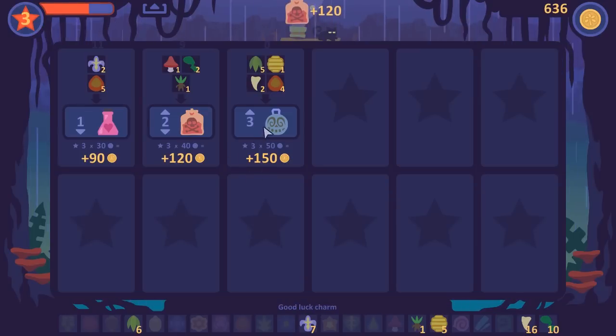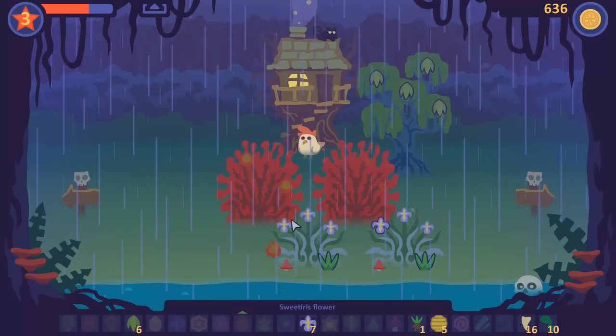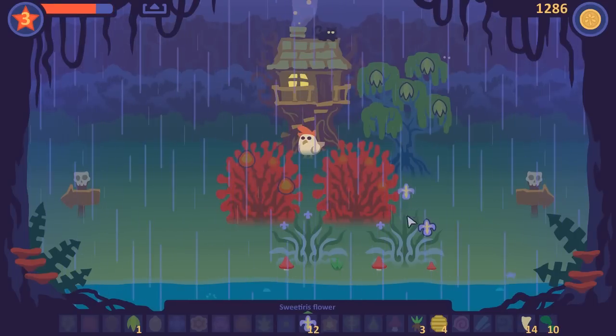So yeah, if we come here we can set different priorities. I'm going to set this as the highest priority — seeing as it's worth the most, it'll use those ingredients first. However, we are sorely lacking in the fruit category. But I think that'll make us the most amount of money. There was a thing down there and I clicked it just in time.